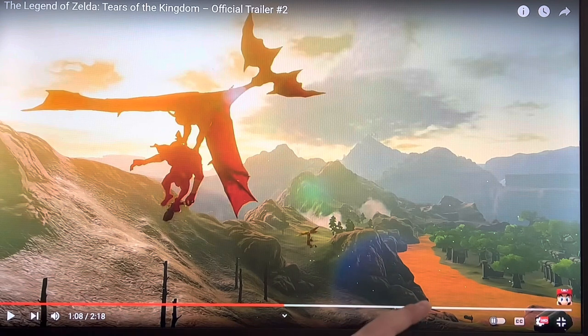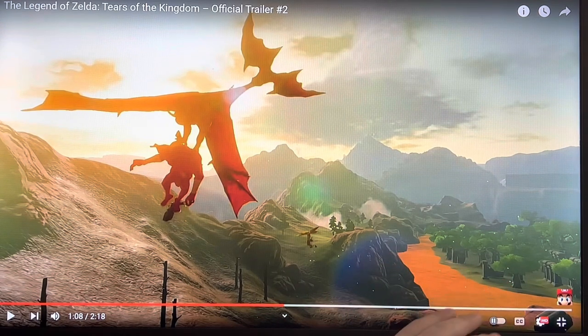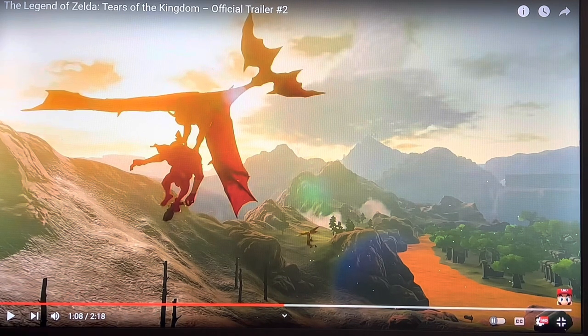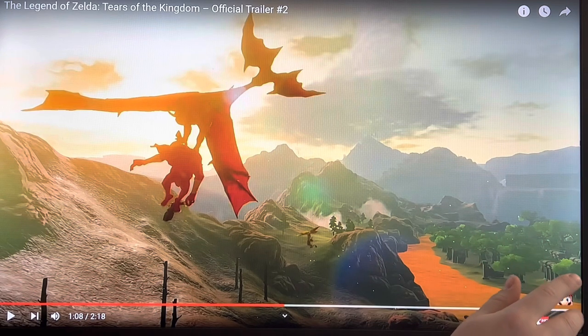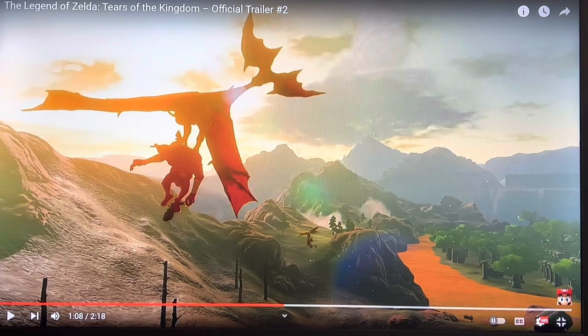This also looks to be the part in Breath of the Wild that was covered by blackness — you had to walk through there, light all the things with your torch and fire, and then defeat the Hinox. This looks like the inside of it, just not covered, because you can see these details that aren't in the original Breath of the Wild. So it seems like we might be able to finally access that area in the light.